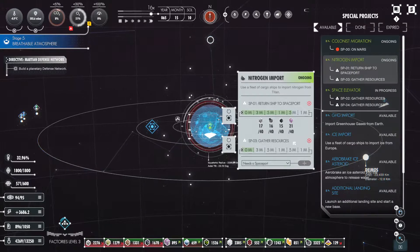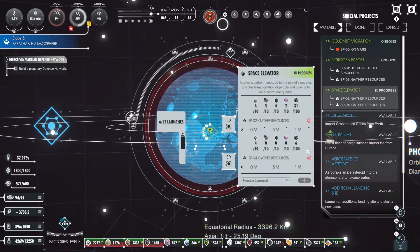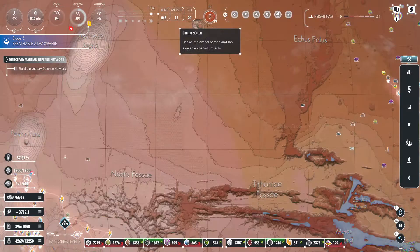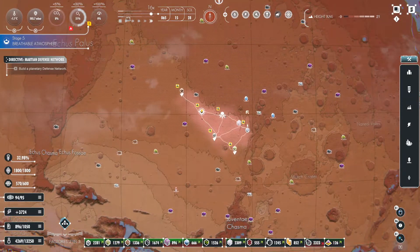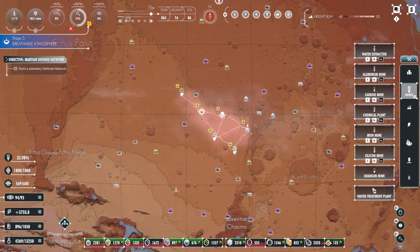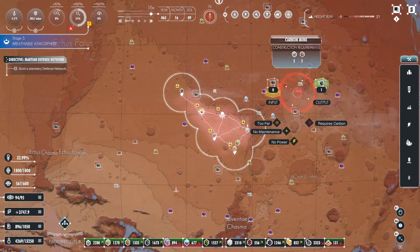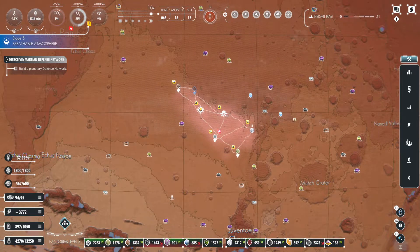We are also waiting on our two imports. It looks like we've gotten one recently; we're still waiting on the other one. And then we have our space elevator that's still going — it's about halfway done, so that's good. It looks like up here it's done for what they need so far, so we'll work on the iron mines, and we're going to need a carbon mine next so that it can be made up.